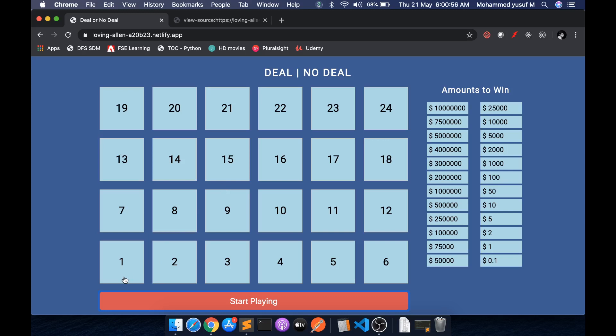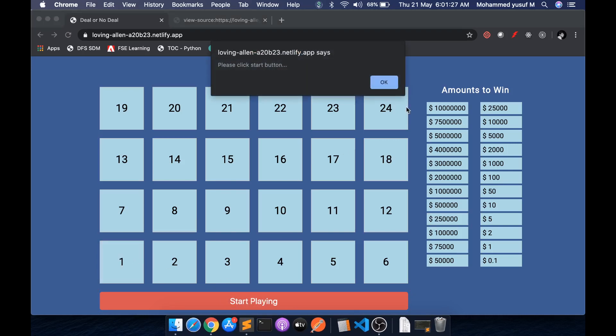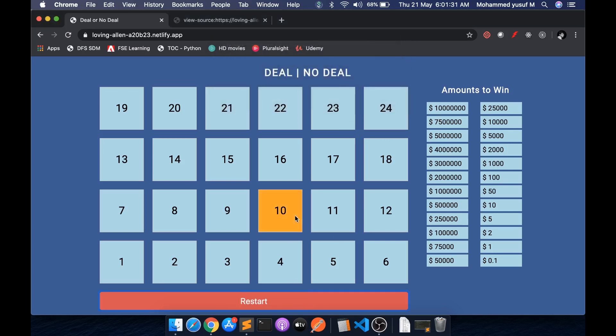The boxes are made using HTML and CSS. When you press box number 1, for example, I retrieve index 0 from the shuffled array — since arrays start from 0 — and display that value. Each time you click a box I retrieve the item from JavaScript, find the zeroth element from the shuffled array, and display it. For the strikeout, once I click a box and find the actual amount, I search where that amount is in the list and strike it out using JavaScript.